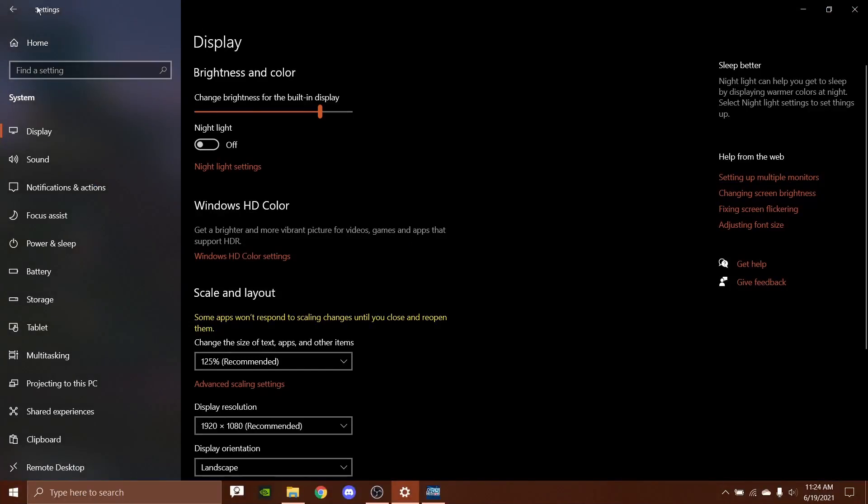You want to go to your settings — I've already pulled mine up. You will see Scale and Layout. What you want to do here is change it from whatever it currently is. If you're at 1080p, you'll probably be at your recommended, which is 125%. Set it to 100%.